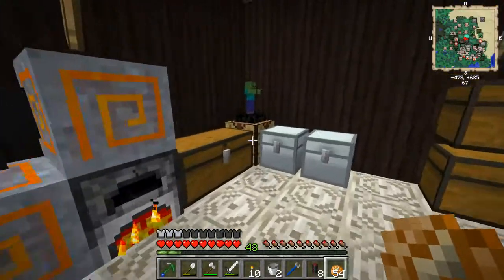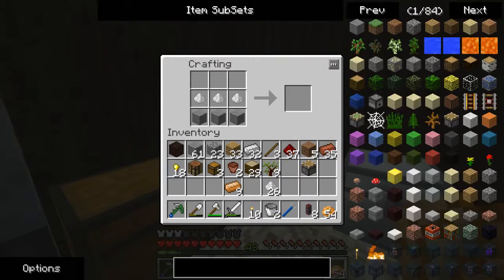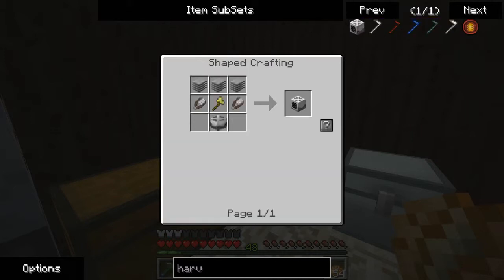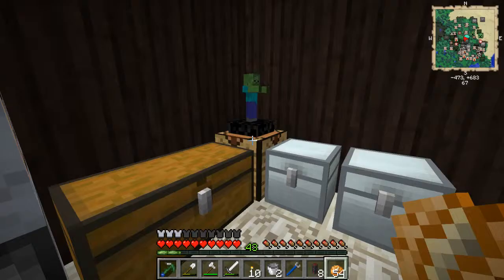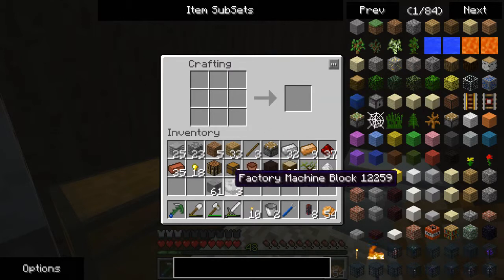Now that that is done, we take the raw plastic. We put it on top of — oop. Has it changed on me? It's probably changed on me. Harvester — start here. Oh, that's what I did wrong. Plastic — ta-da! Now we put those on top of here, and this gives us three of these, which I only really need one at the moment.